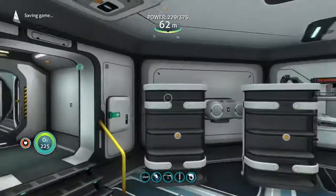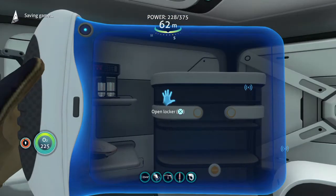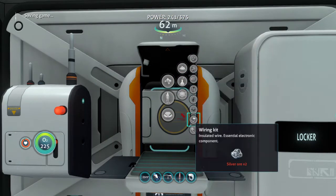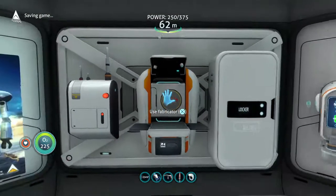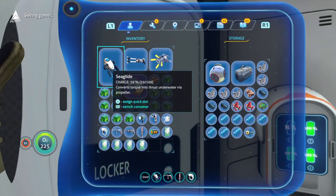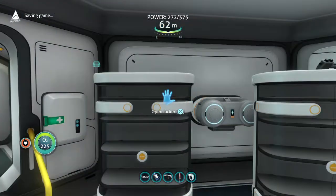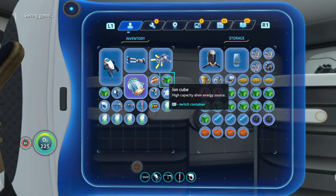I do have a lot of gold, and I can make one more ion battery. I could make a power cell but I don't need that. I want to use it for something. I'm gonna leave a lot of the ion cubes behind because I want to save them - I'll put all of them away except for four, and if I need more there's a fabricator.